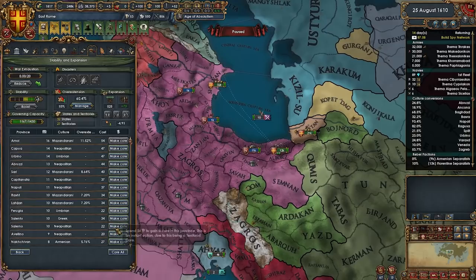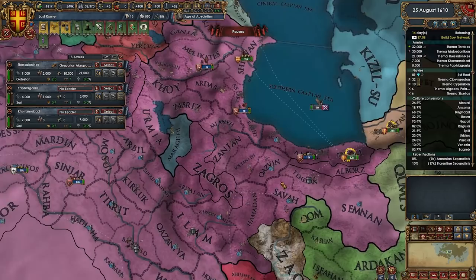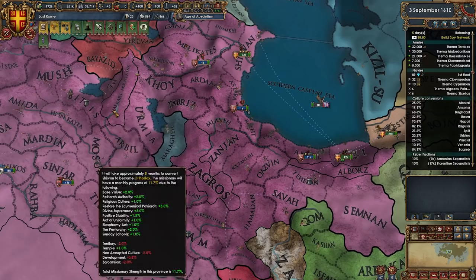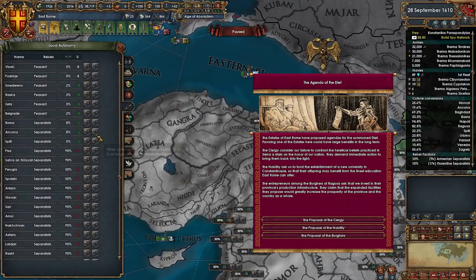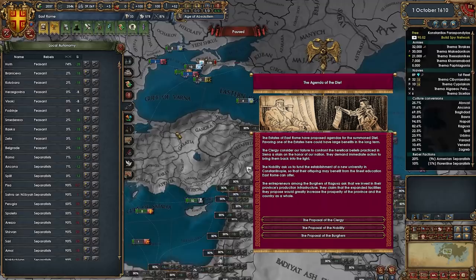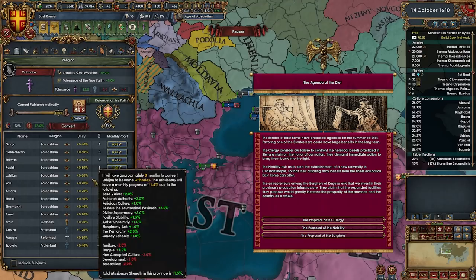Now I want to core all of this up. I also want to have some unrest — the reason why you want unrest is it allows you to put down rebels; harsh treatment is super useful. So I'm not going to convert them just yet — we want these rebels to get angry so we can put them down. Also, we need a university in Constantinople for the mission — let's do that, I can definitely do that.